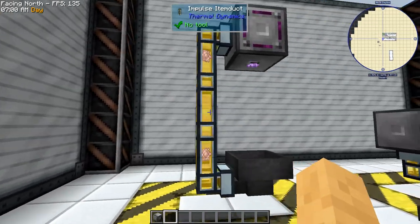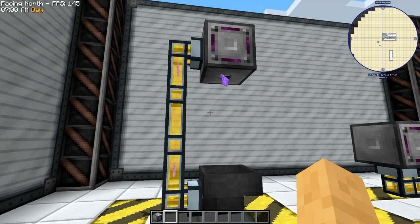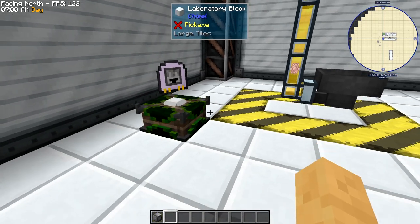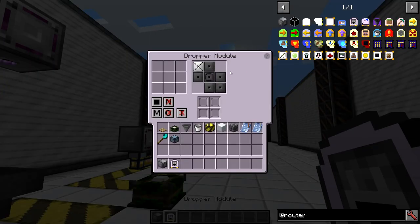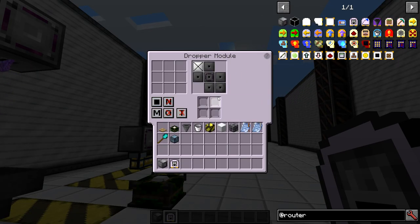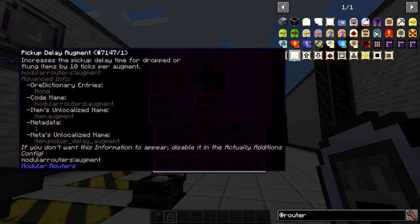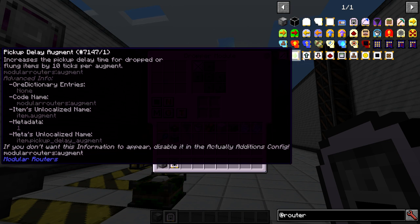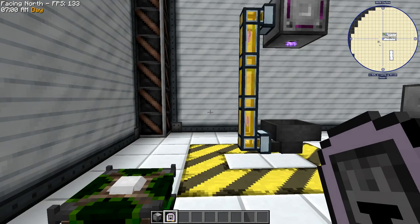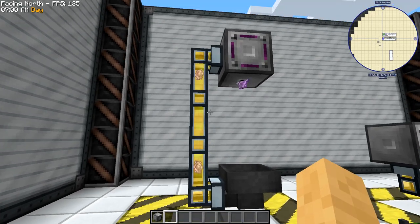The first one here is the dropper module. It's pretty self-explanatory — it basically makes the router into a configurable dropper. You can configure what side items come out, filtering for what it drops, and you can put various things in like the pickup delay module or augments so things won't automatically get picked up right away. Pretty neat and straightforward.